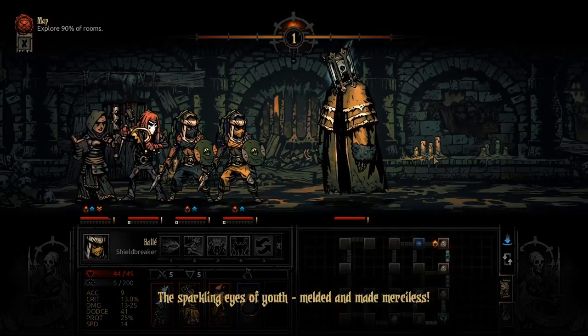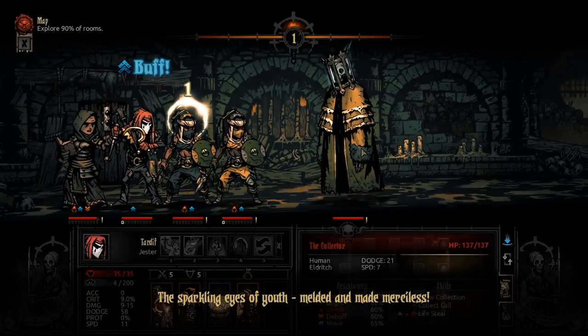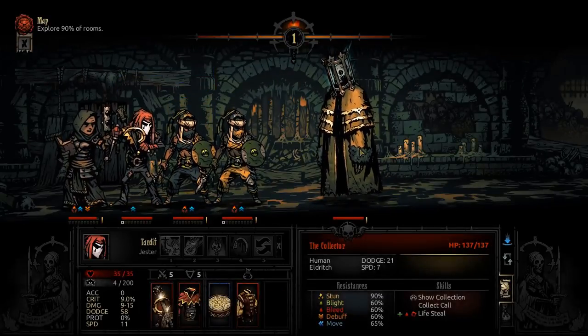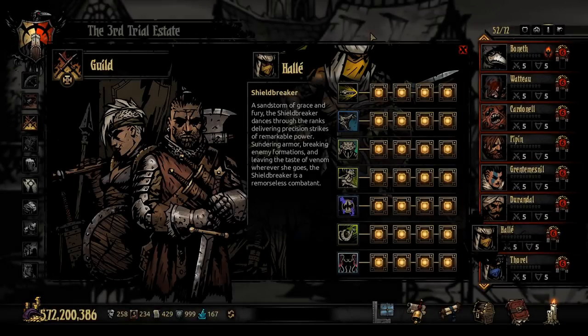Every time you complete one of those nightmares you get a trinket. I'll show one of them - I think it's the fifth one. Her background reads: 'A sandstorm of grace and fury, the Shield Breaker dances through the ranks delivering precision strikes of remarkable power, sundering armor, breaking enemy formations, and leaving the taste of venom wherever she goes. The Shield Breaker is a remorseless combatant.'